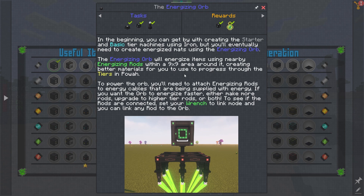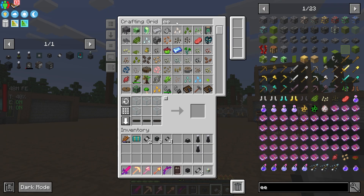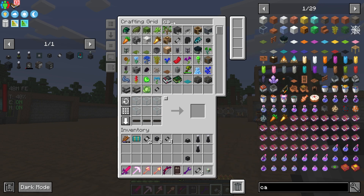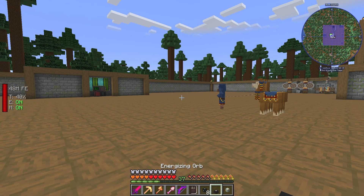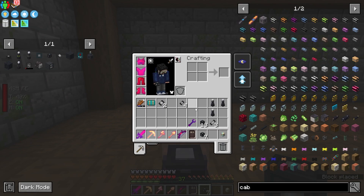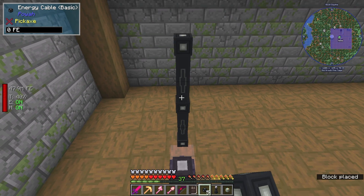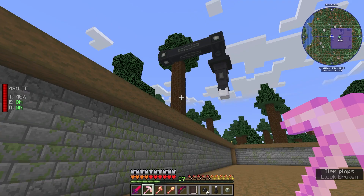To power the orb, you need to attach energizing rods to the energy cable being supplied with energy. To make the orb energize faster, either make more rods, upgrade to higher-tier rods, or both. To see if the rods are connected, set your range — there's a power range. So I need the cables. I have the basic-tier cables, so I'll pop the orb here, then place it a block above — I'm not sure if that'll be high enough.